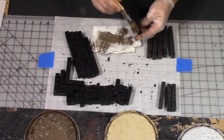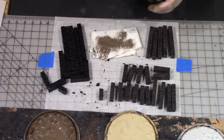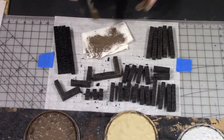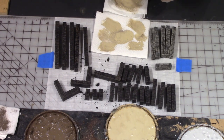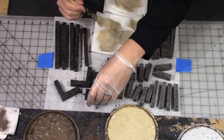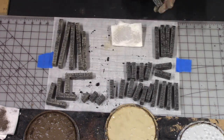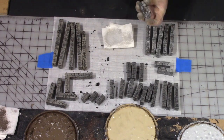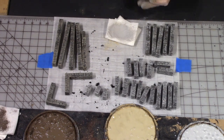Now I'm doing my typical dark brown undercoat followed by a tan dry brush over the top of that. I'm trying to keep that tan color a little bit richer than just a gray stonework. I'm also adding a little bit of stone color in patches just so the piece has some color variation.